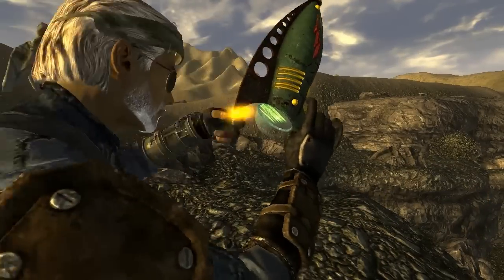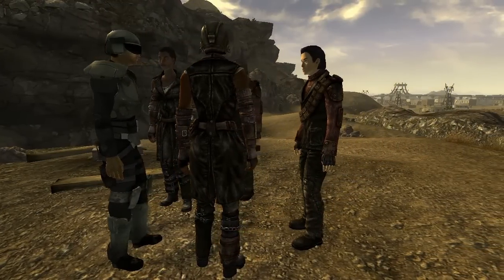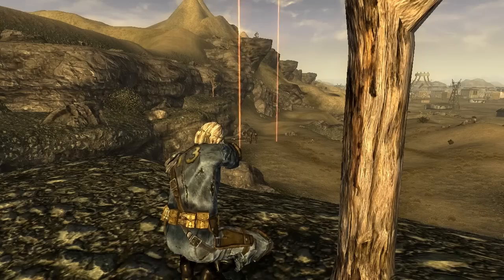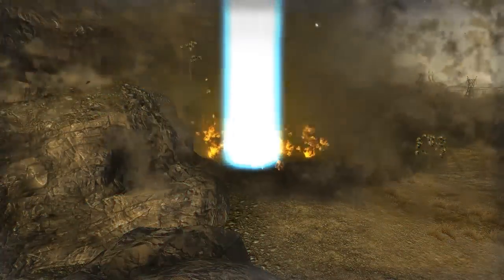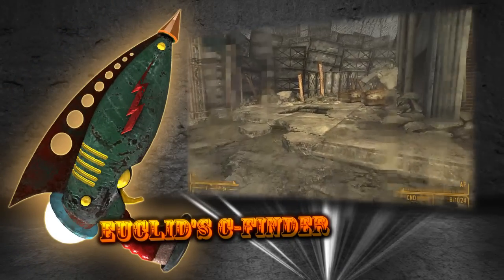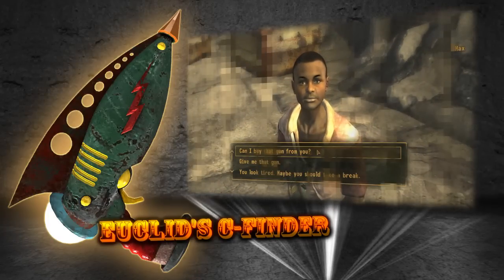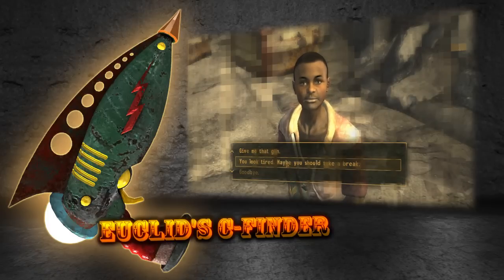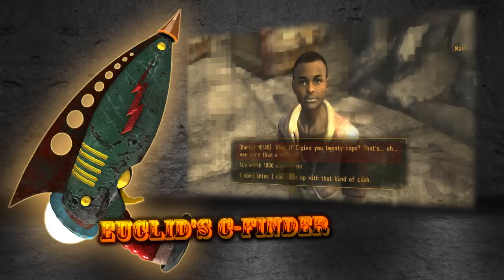Of all the weapons which can be found in the Mojave wasteland, the one that can likely be called the most unusual is Euclid's C-Finder. Looks can be deceiving — even though it appears to be a useless toy gun, it actually controls orbital strike satellites. The real drawback to this gun is how it can only be fired once every 24 hours, as the satellites have to recharge. Finding the C-Finder is very easy. In Freeside there's a kid named Max running around pretending to shoot a girl with this gun. If you talk to him you can buy the gun for 1,000 caps, or just 20 caps if you pass a level 45 barter check.